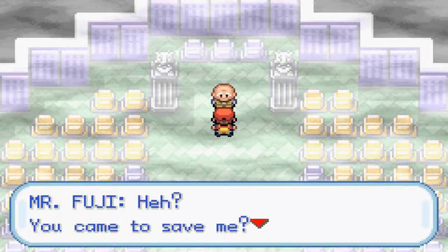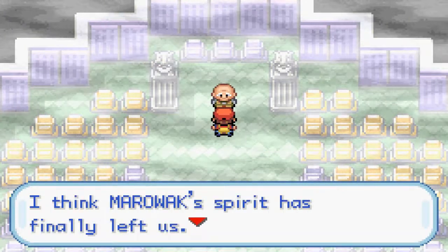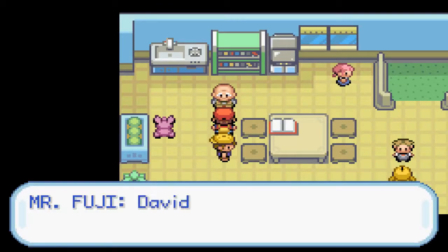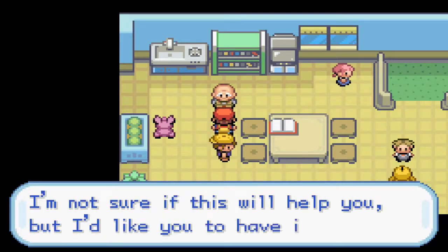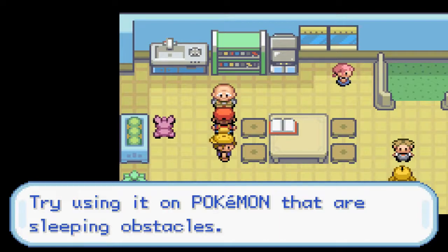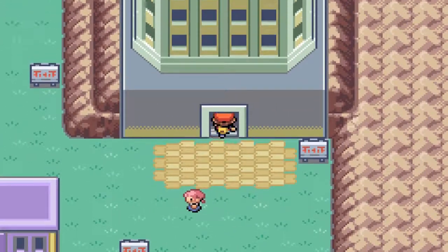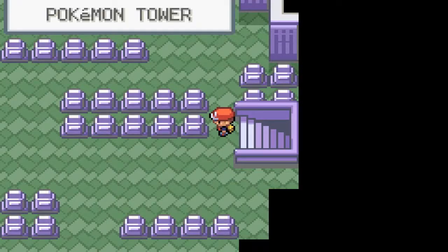With Team Rocket out of the way, we find Mr. Fuji. He says he came at his own free will to calm the spirit of Cubone's mother, and he believes Marowak's spirit has finally left. He thanks us and asks us to follow him to his home — Pokémon House at the foot of the tower. Now we're out of the Pokémon Tower. Mr. Fuji says our Pokédex quest requires strong dedication and gives us the Poké Flute. Upon hearing the Poké Flute, sleeping Pokémon will spring awake — useful for Pokémon serving as sleeping obstacles.